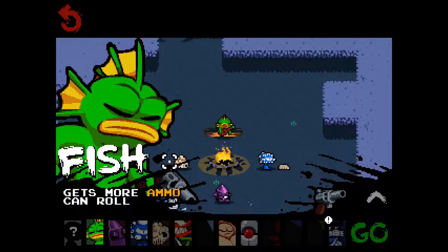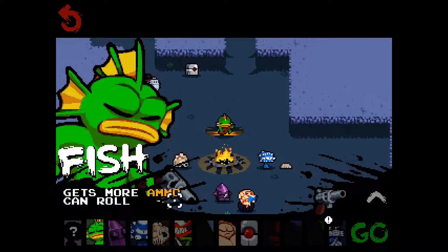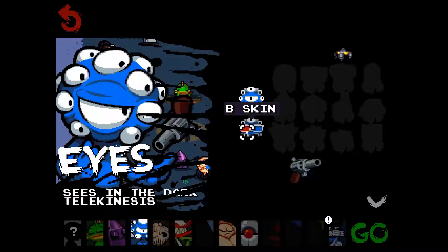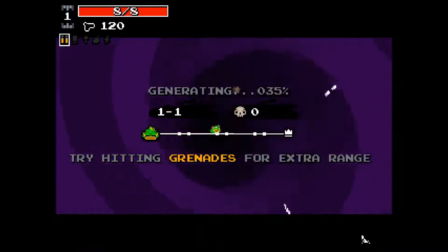I think I'm going to start by beating the game with every character once, though I don't actually have all of them unlocked yet. Let's start by just playing Fish. I haven't played a bit of this game, so I've got a little bit unlocked. I've unlocked the Crown of Risk for Rogue, and I've unlocked a skin for Eyes. So, let's just start with Fish.